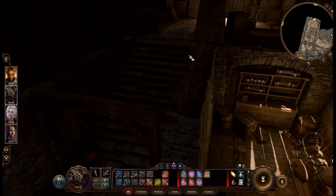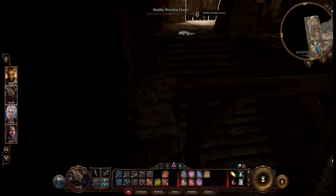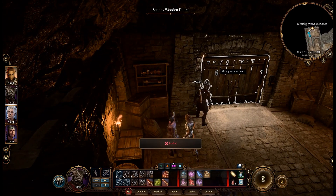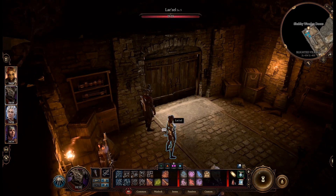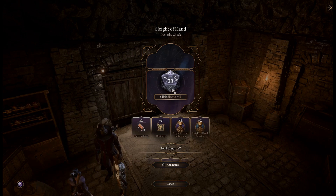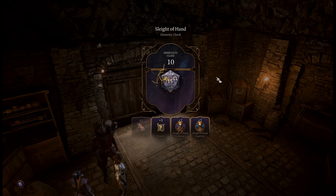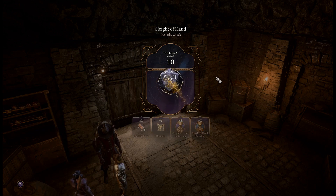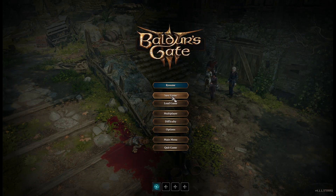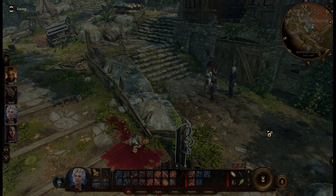Back into the blighted village. The exit was over here, I believe — the shabby wooden doors. It locked behind us. Astarion, open it up. We got plus 7 on difficulty 10, definitely made it through. We got 11 thieves tools — well, 10 now. It's kind of annoying how that locked behind us, because we definitely didn't lock it. Let's do another save so we don't have to exit the whispering depths again.